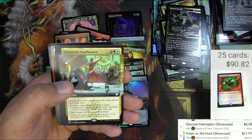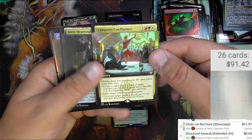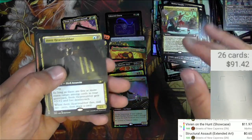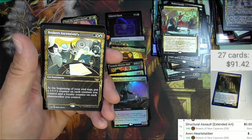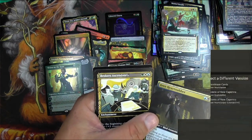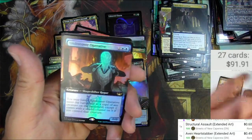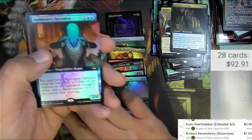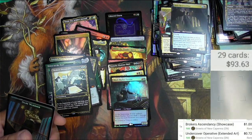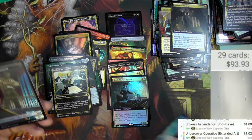Structural Assault — not a big one. Cabaretti Confluence Commander Card — nope, not in there. Even Heart-Stabber, extended: 49 cents. Brokers of Senesee Showcase: a buck. Undercover Operative, foil extended art: another buck. We're adding it up here.